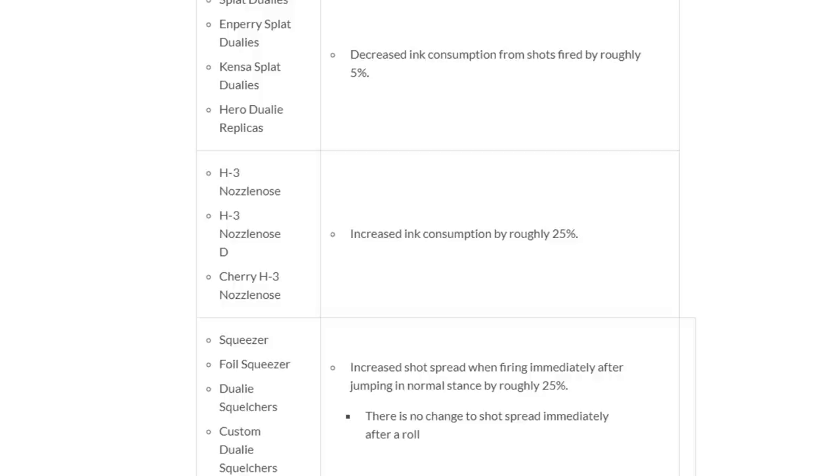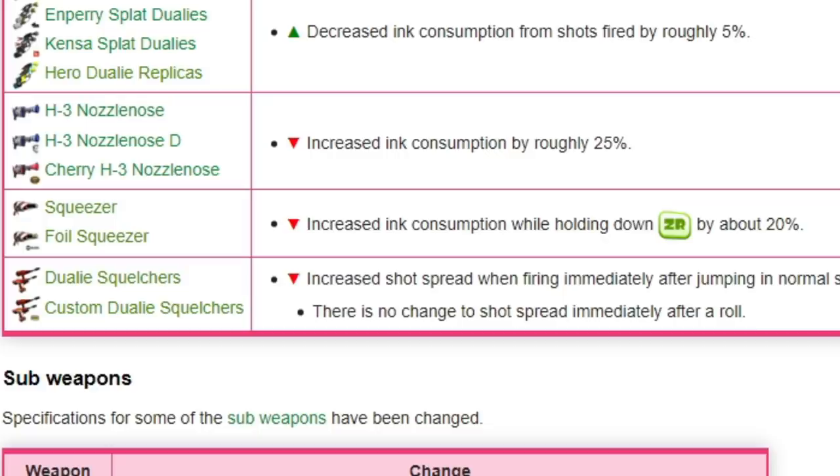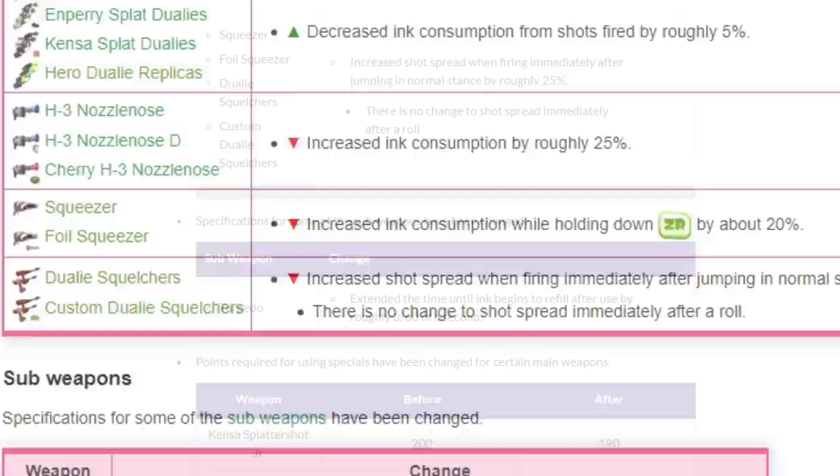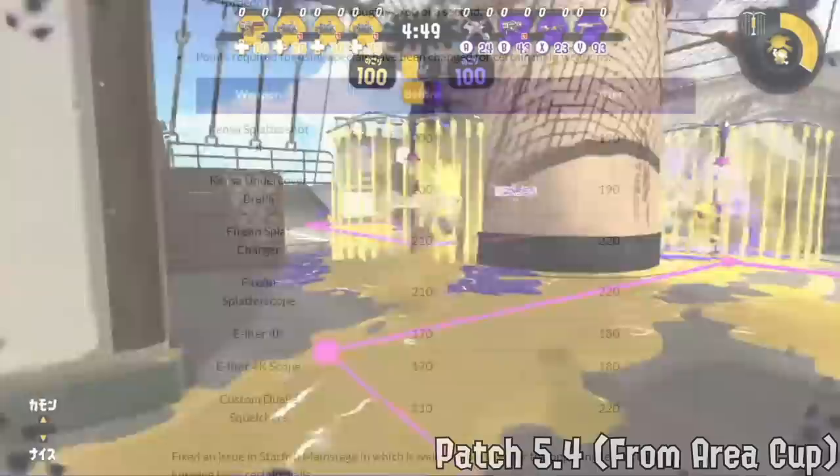Dapples and normal Dualies had less ink consumption when firing. H3 actually got a huge ink consumption increase — I guess because it's an MPU weapon, but it never saw more popularity than ZAP so I don't know. Dualies Squelcher got an extra 25 jump spread immediately after jumping, also making the roll tech harder to pull off. Squeezer also got an increased ink consumption in painting mode by 20%. Torpedo took an extra 8 frames before you could recover ink after throwing. For points for special: nice small buffs to K Jr and C-Under. Firefin got 10 more, E-Liter got 10 more, and Dualies Squelcher got 10 more.